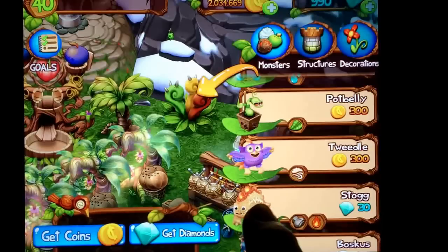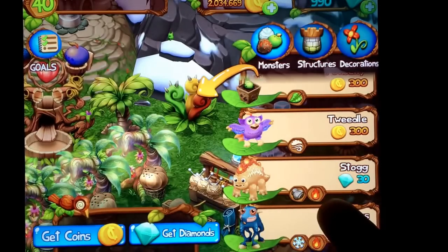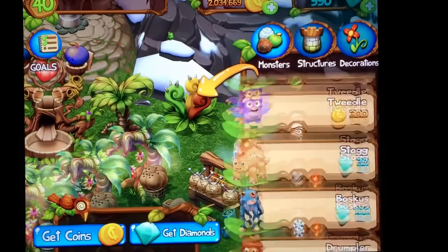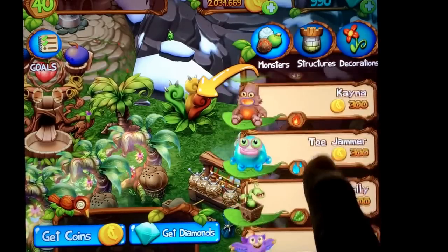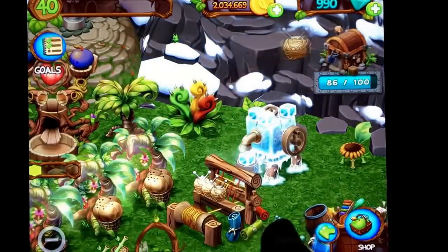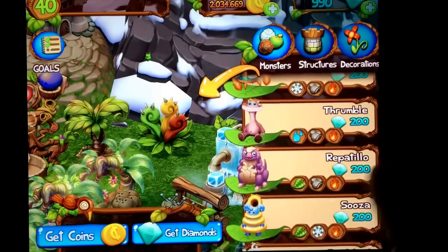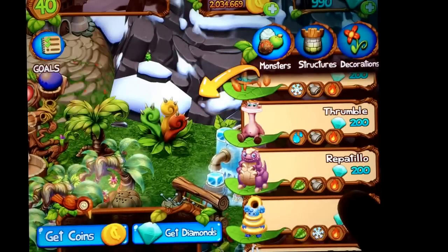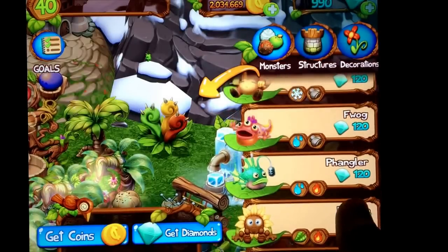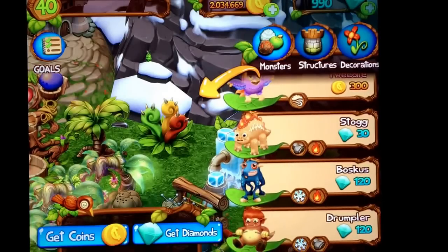Here are your monsters that you can place right on the island for 300 coins or diamonds — no breeding or hatching required. If I wanted to breed a Stog, I would use Noggin and Kena. Kena is 300 coins. Somebody asked me how to breed Repetillo — you would use any monsters that give you those three elements. You could use Flour and Noggin, or Stog and Potbelly — two combinations to breed a Repetillo.